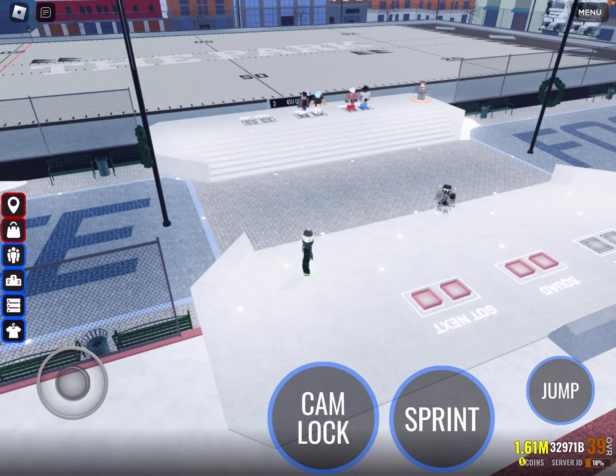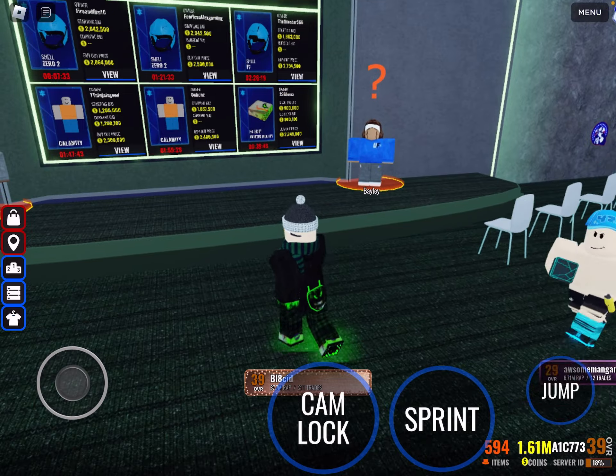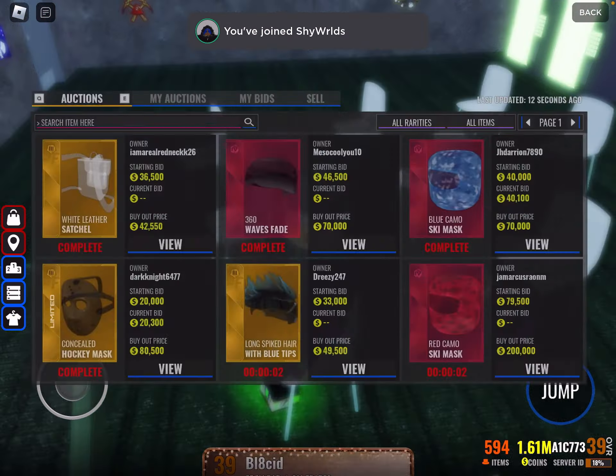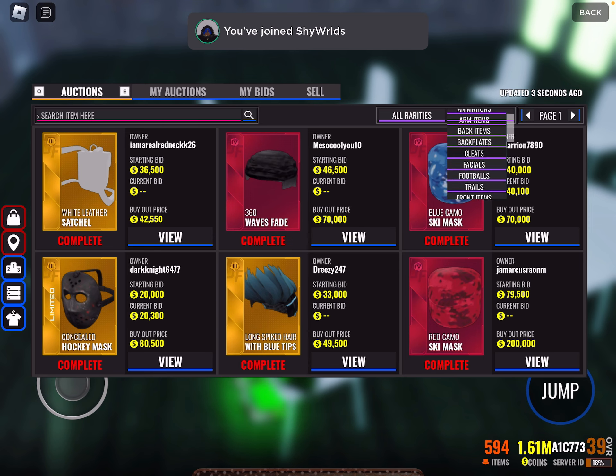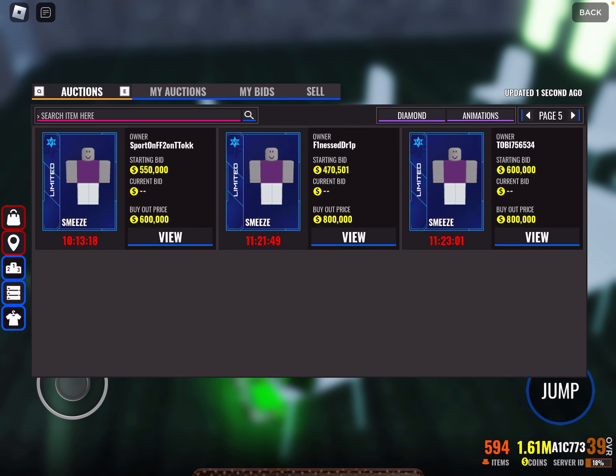Item search in the auction house. Let me go to the trade hub real quick and show you. In the auction house, you can sit in these chairs, and now you can search by item type. So if I wanted to buy a diamond animation, I could just do that and it's only diamond animations.